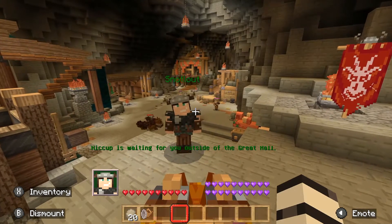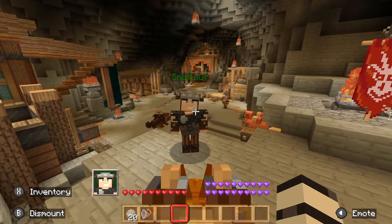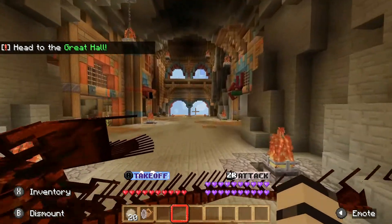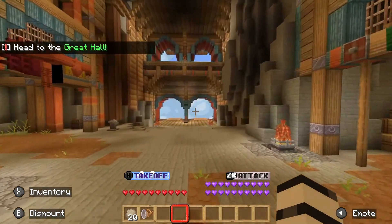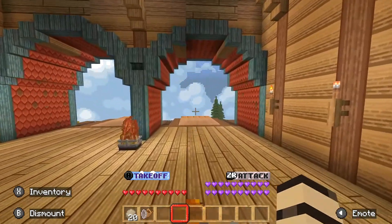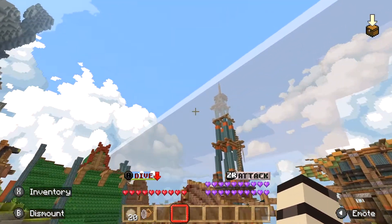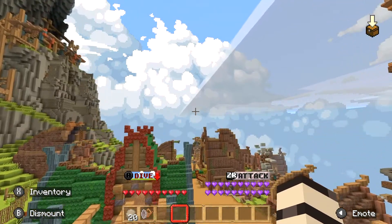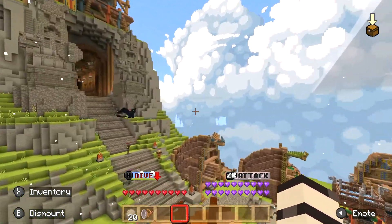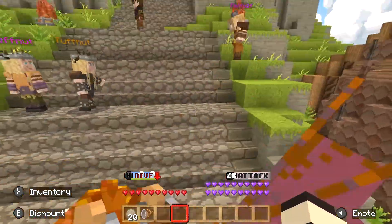Hiccup is waiting for you outside the Great Hall. Head to the Great Hall. Okay, I guess we're going to the Great Hall. Is this it? I think this is it. We made it.